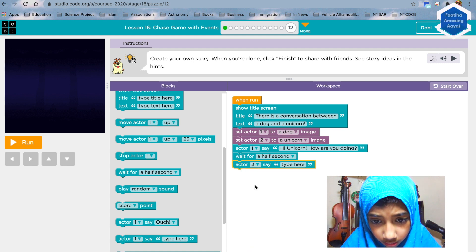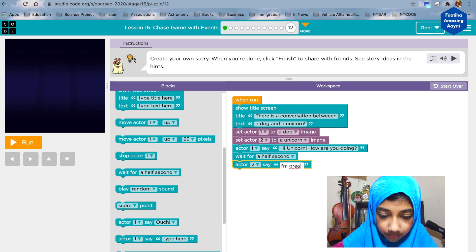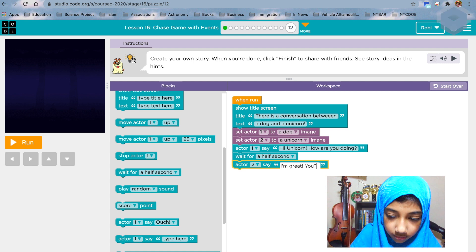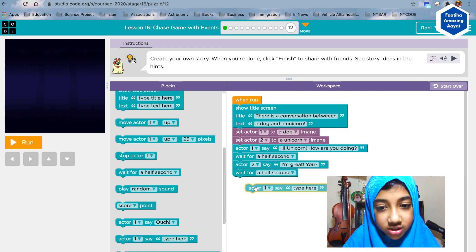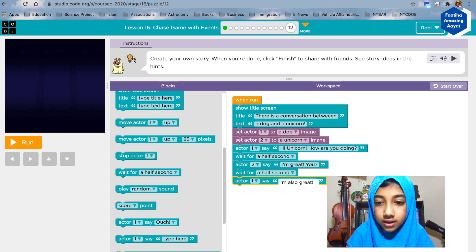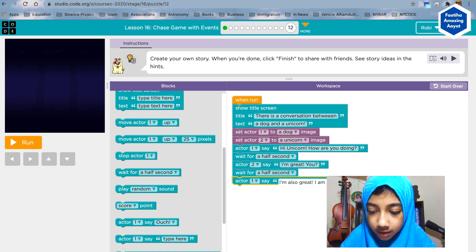Then actor two will say: 'I'm great, how are you?' Then we're gonna wait for half a second. Like this you can create another part of the conversation. So actor one will also say: 'I'm also great — I am so happy to be talking with you again.'